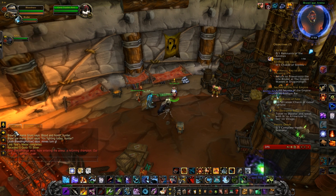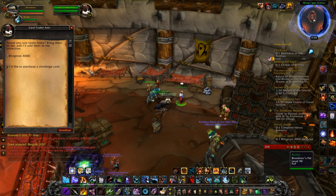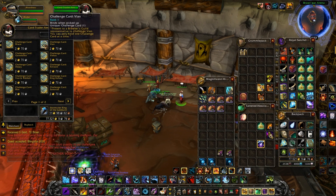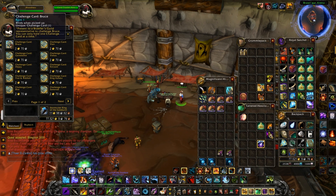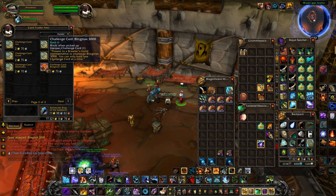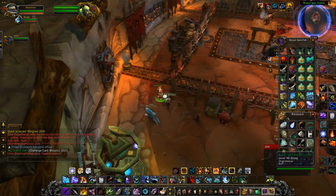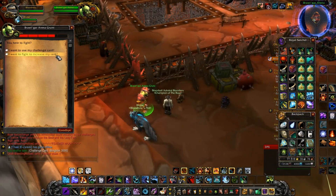Once you accept her quest, you just click on her again and you're going to look for a card to challenge the Blingtron 2000. It took like 20 minutes to find this card, realizing it's on the next page. There you go. Once you get this card, you turn it into one of the Brawler Guards or Enthusiasts — I don't remember what they're called. You just right-click on them.